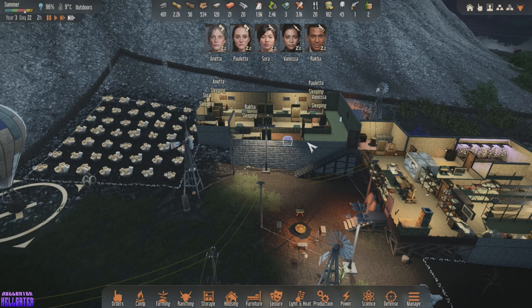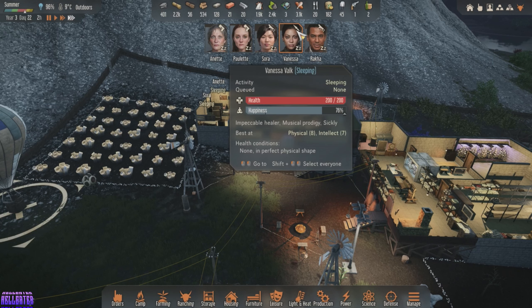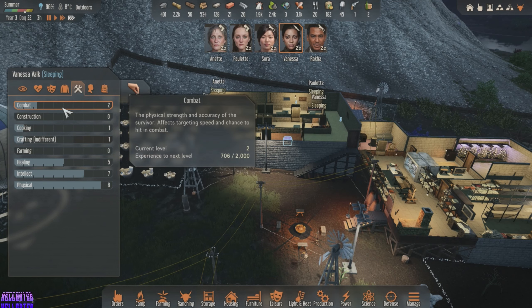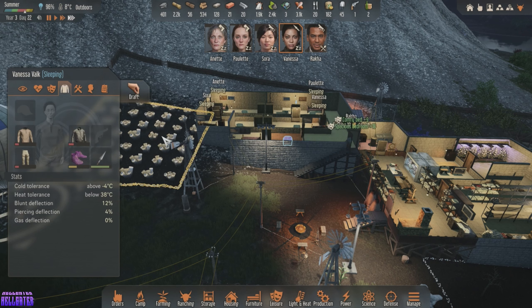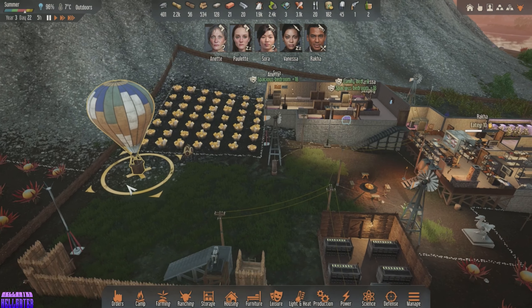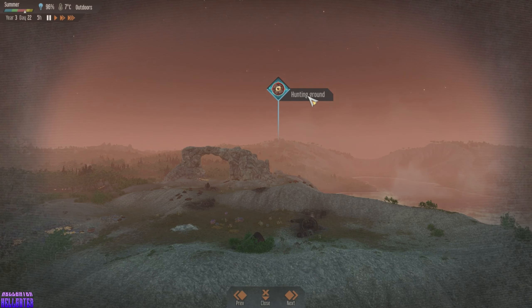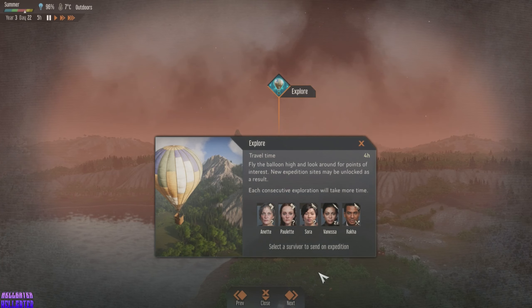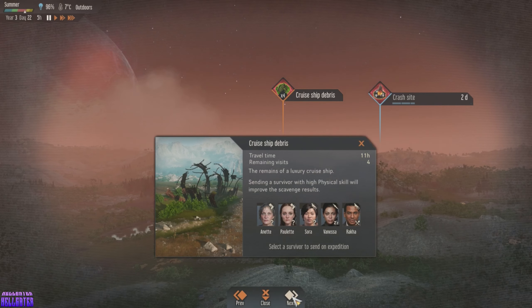It might be good to send Vanessa out, except she's only got the spear — she's not very good with weapons. Yeah, she's combat two. I think we send Raka out — he's been doing good. Hunting ground? No, I don't like that one. Moving on — high points of interest, new expedition sites may be unlocked as a result. Cruise ship debris... and crash site.